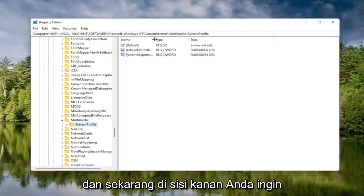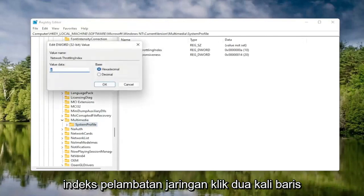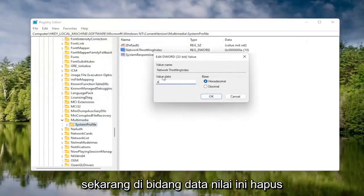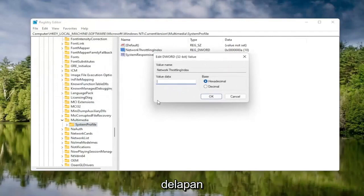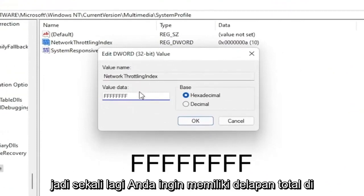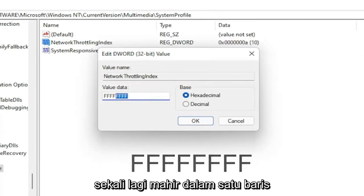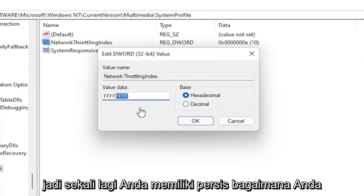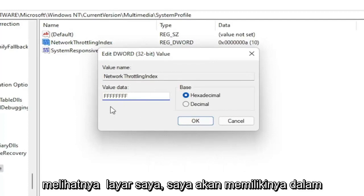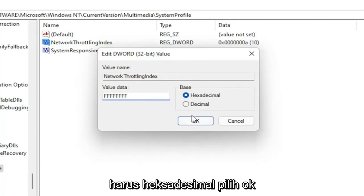On the right side, locate something that says Network Throttling Index and double-click on it. In the Value Data field, delete whatever is in there and type eight Fs in a row — F, F, F, F, F, F, F, F — eight total. The base should be set to Hexadecimal. Select OK.